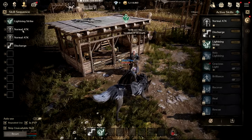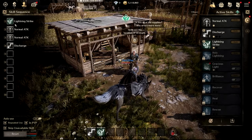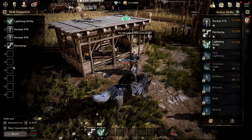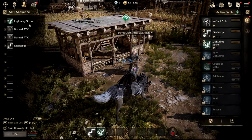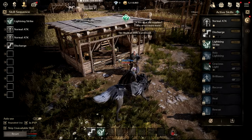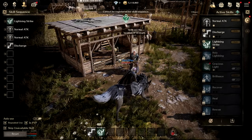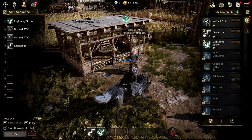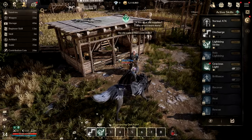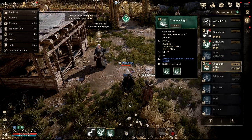Now I'm going to go through how to actually set up your skill sequences after buying these skills. This is very important to understand: when you're fighting, you can set up how you want your skills to discharge and the order they fire in a sequence — for example, Lightning Strike first, normal attack, normal attack, then a discharge. Now that I have Gracious Light, I want it in there, but it looks like I cannot register it directly in my skill sequence.